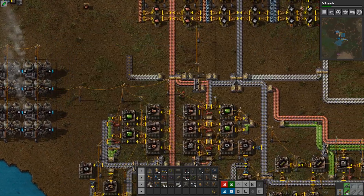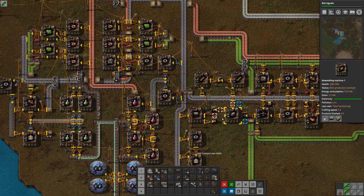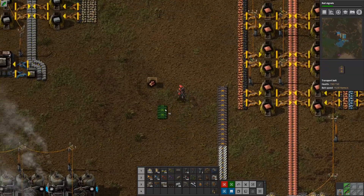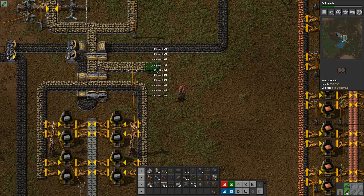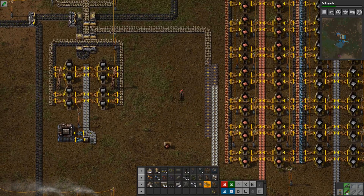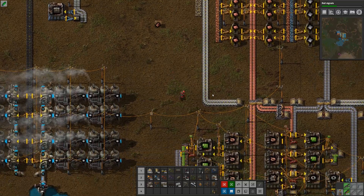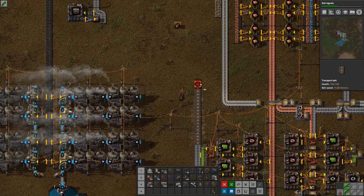Oops, run out of belts - let's pick up some more. Take half of the thousand that's there. There we go. Let's see here - we do need iron. I don't want to split up the iron too much. I could just continue this up.